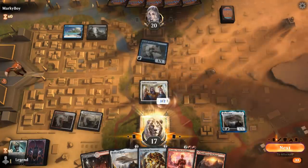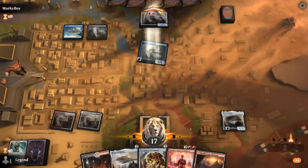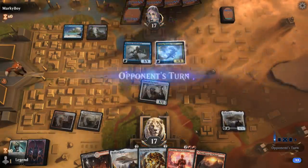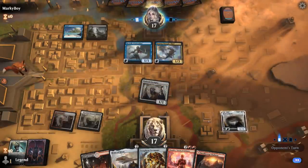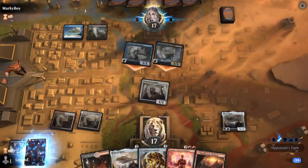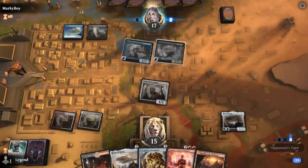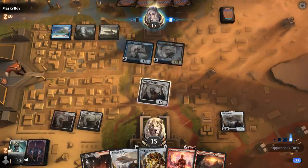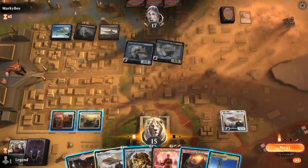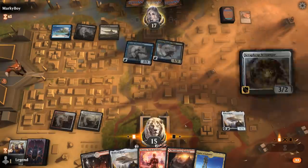Now I can attack since even if they have the 1/3 flash we can still attack past it. There's a Soaring Thought-Thief — could have opted to crew Heart of Kiran defensively, but next turn I can maybe both attack and block with it. Already 4 cards in their graveyard. Blood Chief's Thirst takes care of Toolcraft Exemplar. So now we're just playing Scrap Heap and seeing if it resolves. It does.